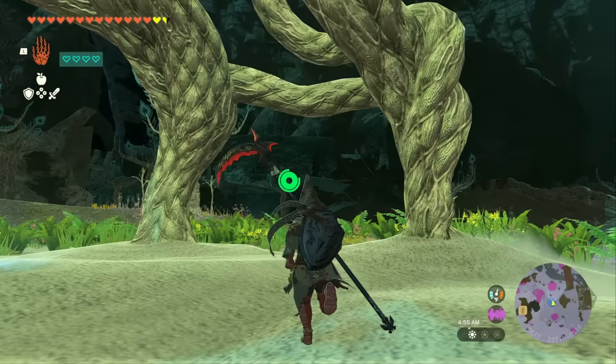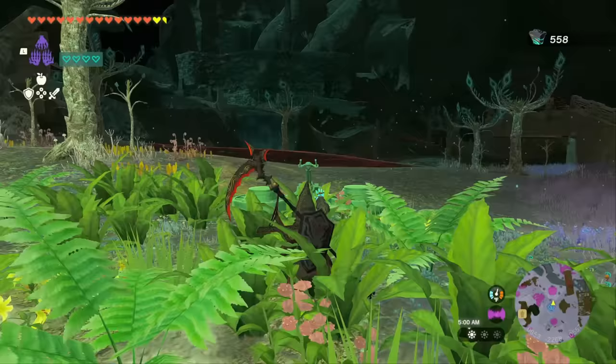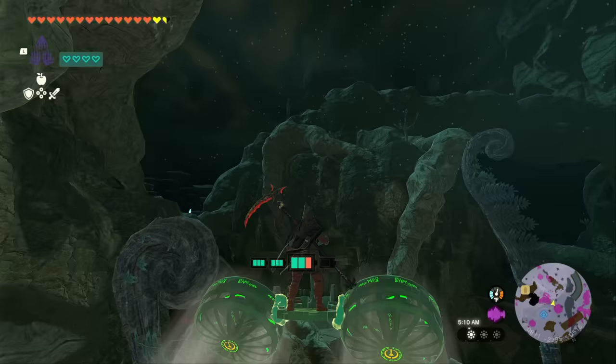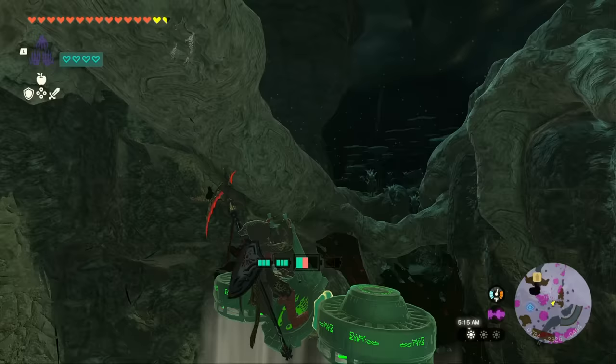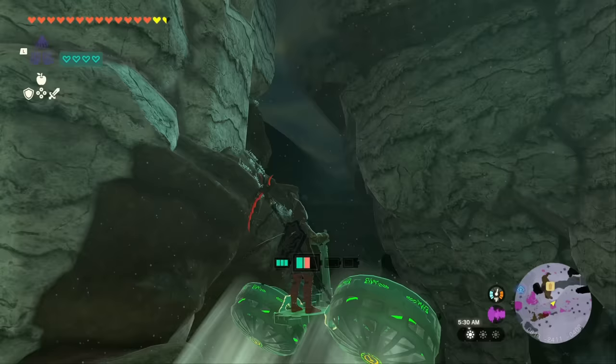Once you unlock this light root we're going to build a Zonai device — it's going to make this a lot easier. If you have auto build I highly recommend saving this if you haven't already. This is a really cheap build with just two fans and a steering wheel; it only costs nine Zonai to build. You're going to need a little bit of extra energy so if you have any charges keep those ready or use one of the large charges. We need to fly up towards these ruins but then keep going even higher, making our way around this little structure right here.